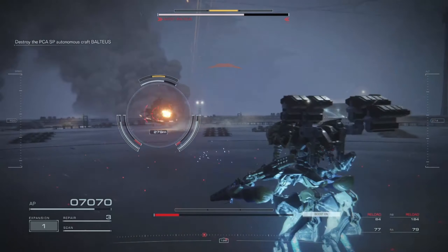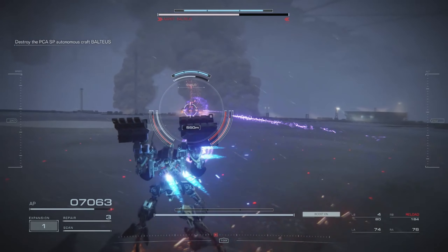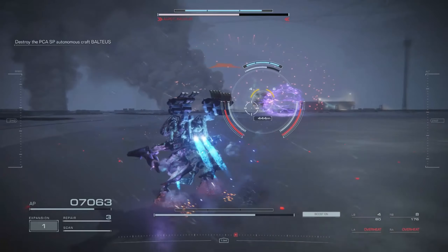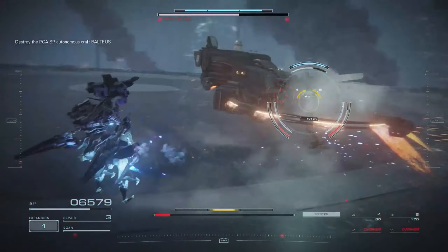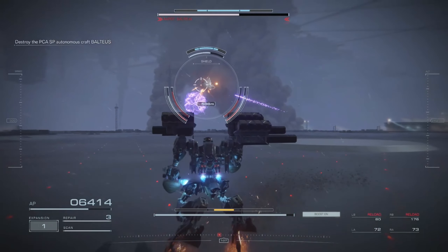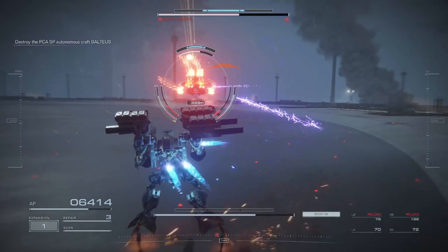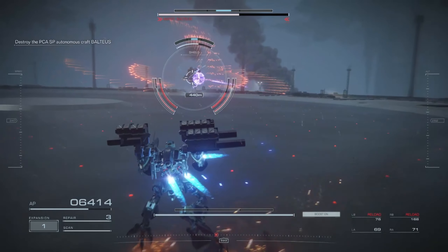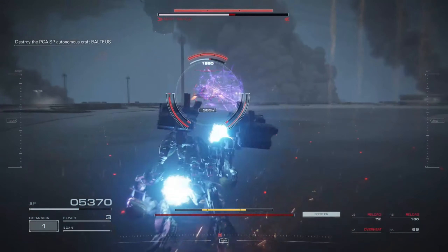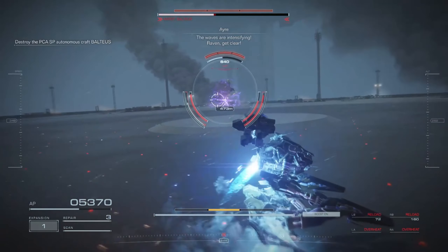The best loadout for me was dual wielding the VVC-760PR laser rifles. I also equipped the Kayser 42Z legs — great for dodging and jumping. On my back I had the BML-G1/P03VTC-08 missile launcher and the P01VTC-04 launcher, so dual missile launchers on my back to spam more missiles within my load weight.